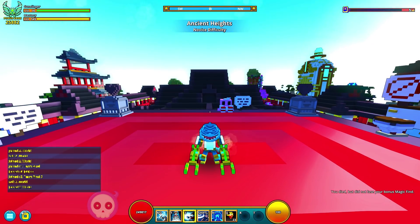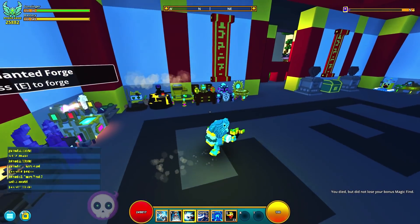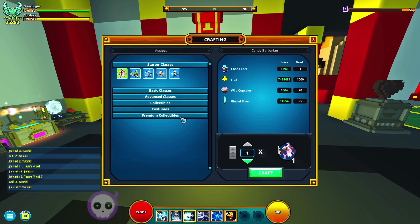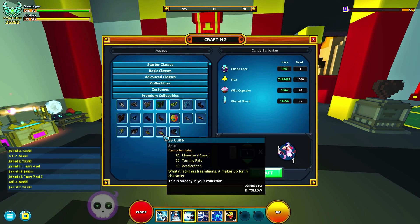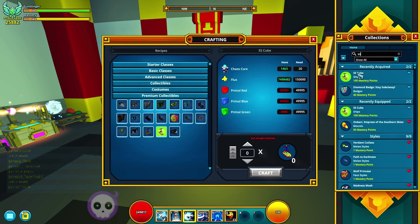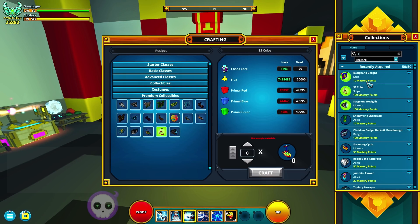Crafting this thing — yikes. Let me just tell you, guys, this is a pretty expensive thing to craft. It is a premium, which is nice, because it actually doubles as coming with this sail right here. So you are going to end up getting 110 mastery for this, which is pretty good, honestly speaking.